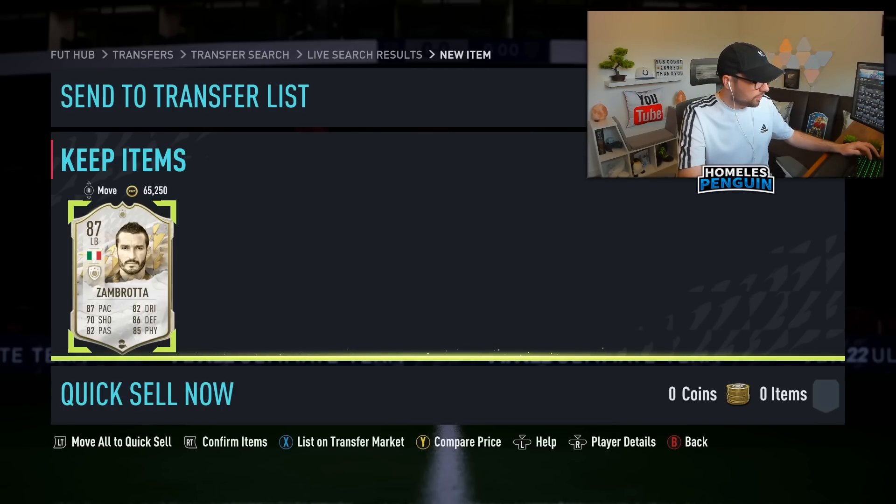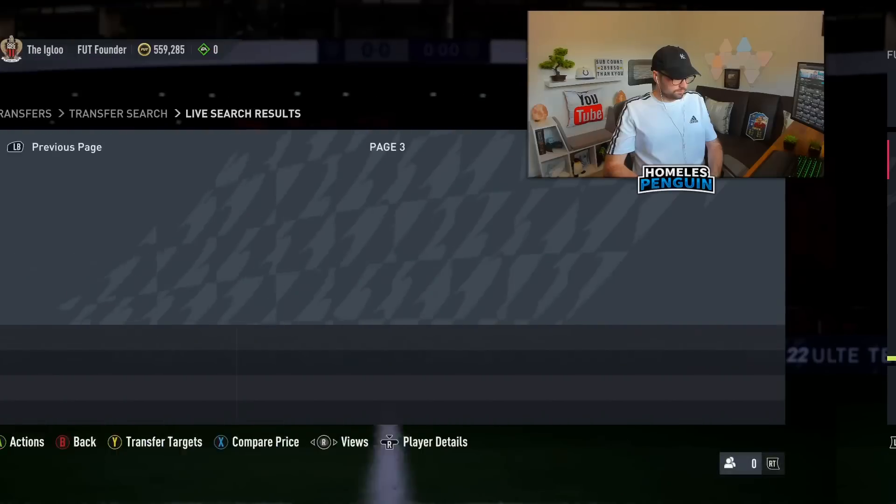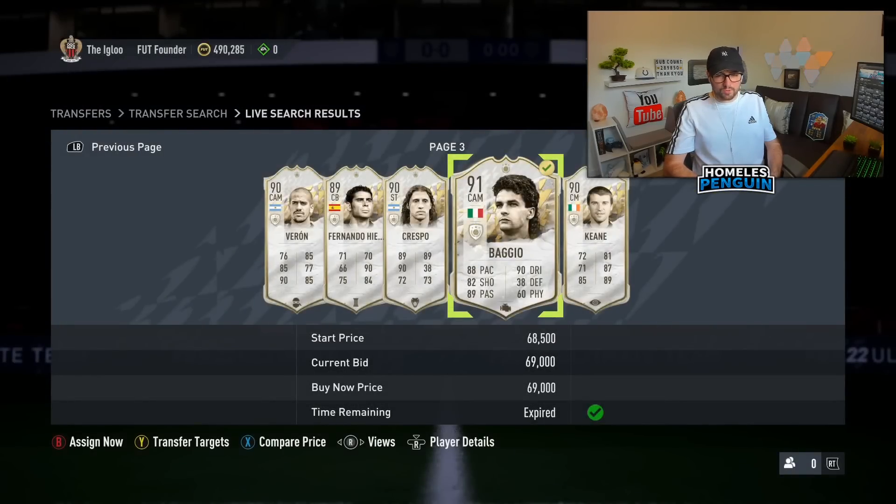Need to check the sales history for this item to see what's gonna be a viable price to relist. His base is actually 86 — this is the mid. It's the only one that's on the left-hand side. Foot Bin saying he's around 90,000 coins and he's been selling in excess of 90k already today — 97,000, 95,000. We'll be able to flip that for nice profit.